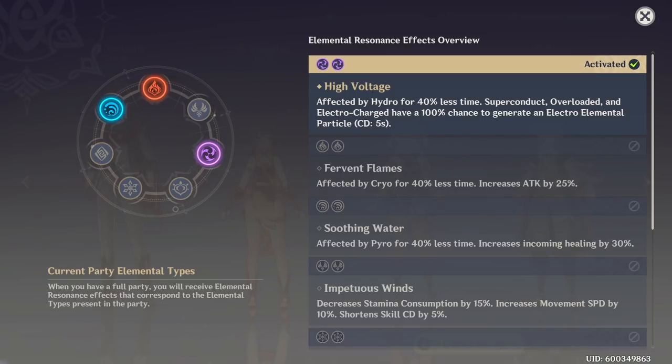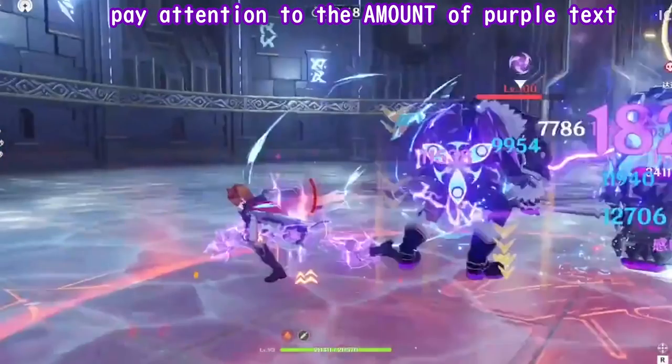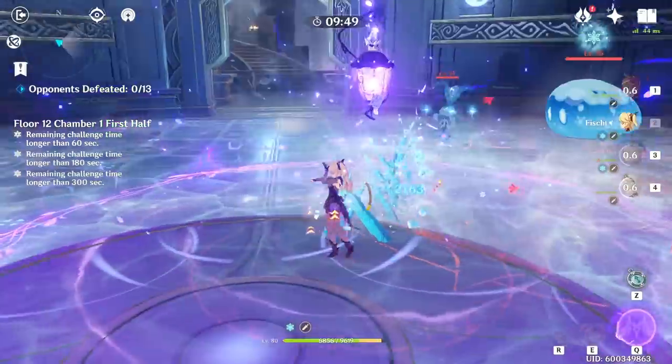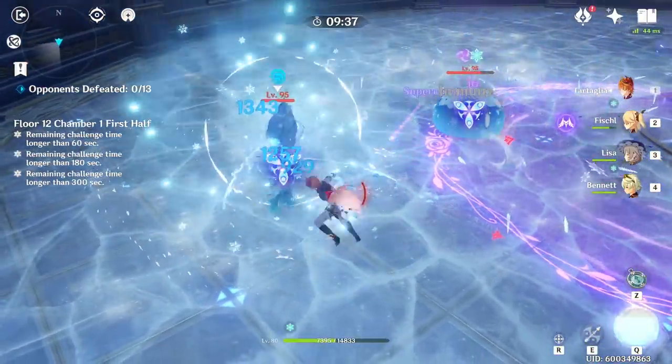Finally, let's look at the elemental resonance from having two Electro characters. Every time you proc Electro-Charged, there's a 100% chance to generate an Electro elemental particle with a 5-second cooldown. This means you generate an Electro particle every 5 seconds since you're constantly proccing Electro-Charged, so your elemental bursts — especially Fischl's and Beidou's — come up really fast and can be cast off cooldown. Notice the insane number of purple damage numbers popping up, and remember it's Fischl and Beidou who are not even on the field producing those. Childe also has really strong AoE Hydro application, and the Electro bouncing between all enemies further empowers that AoE aspect.